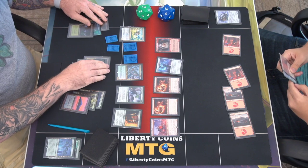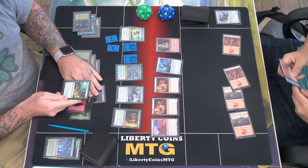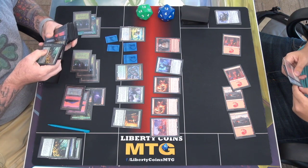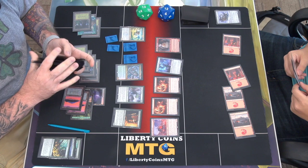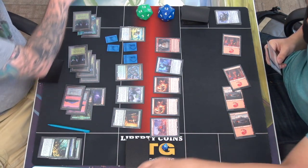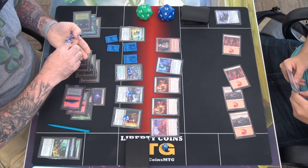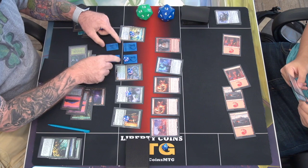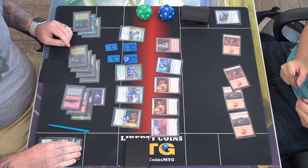Massacre for two. Kick Vastwood Surge — search for two basic lands, put them in tapped. If kicked, put two plus one, plus one counters on each creature I control. Find two basics. These four guys have plus two.